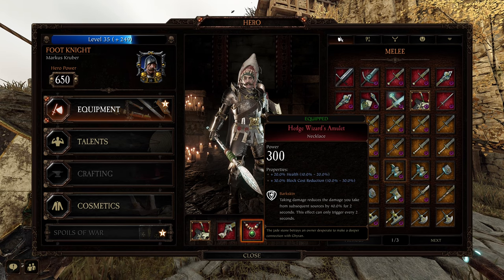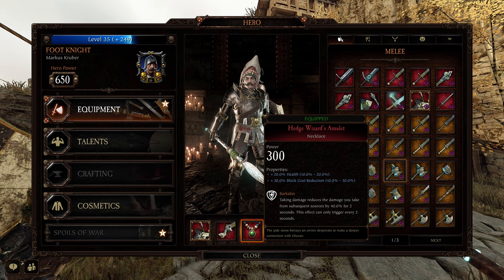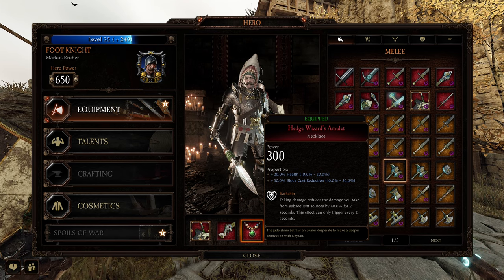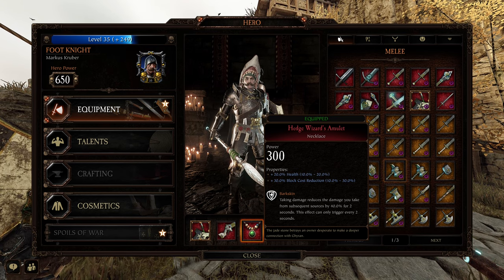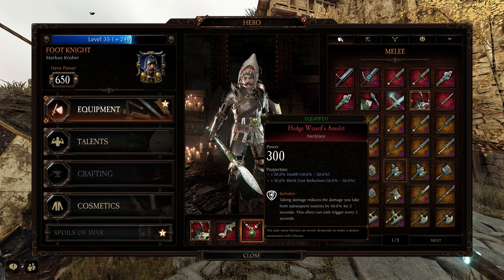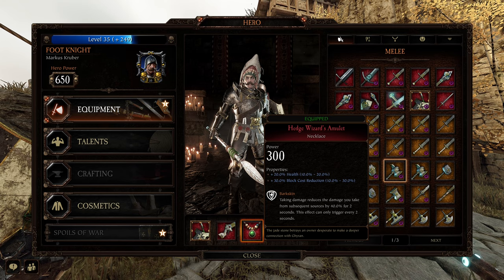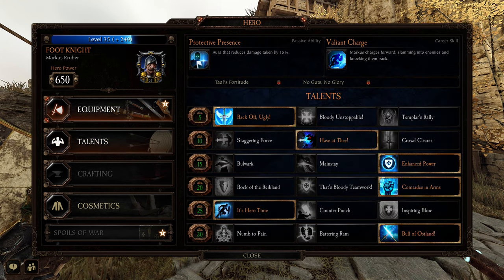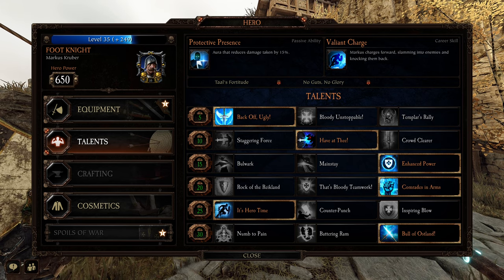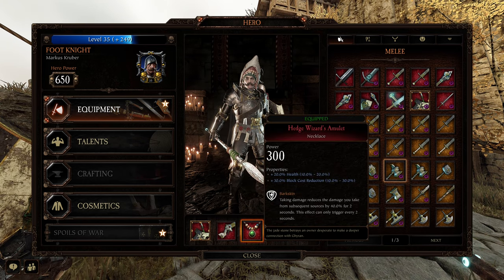For the necklace, I go for 20% extra health and 30% block cost reduction, because you kind of need a little bit of defense and it's always good to have more health. Then Bark Skin as well: taking damage reduces the damage you take from subsequent sources by 40% for 2 seconds, triggering once every 2 seconds. So if you take a hit and get stabbed twice, that second hit has 40% damage reduction on top of Protective Presence. He's going to be able to tank quite a bit.